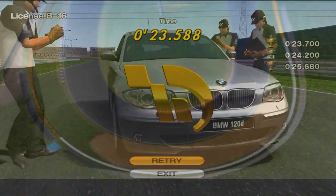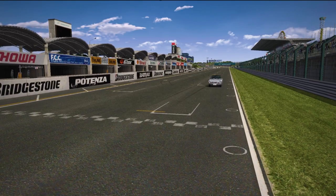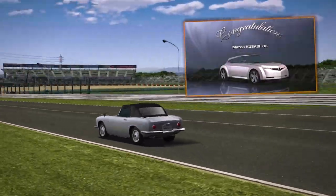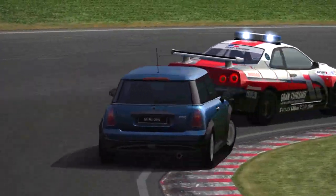And there you have it — all 16 license tests golded for the B license. Now you can finally cruise around in your Honda S500 you always wanted, or the Mazda Kusabi for the silver price. However, this was only the first of the five tests in the game, so click this video if you want to learn how to gold all tests in license A.